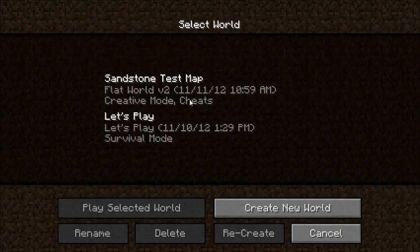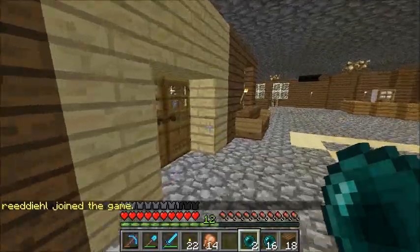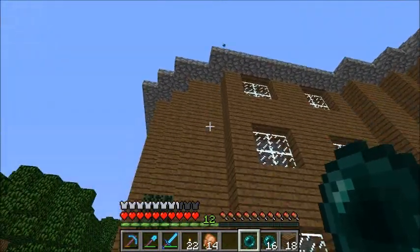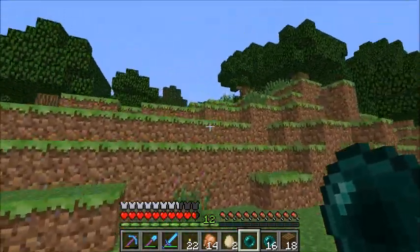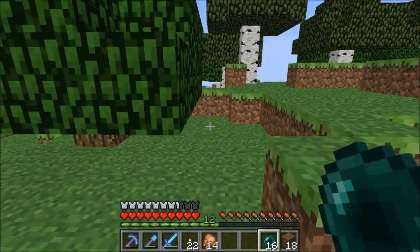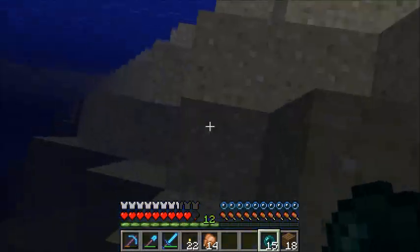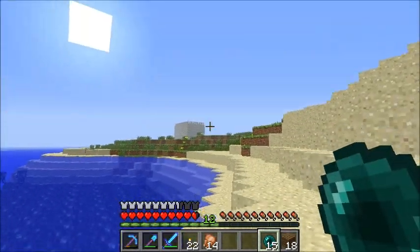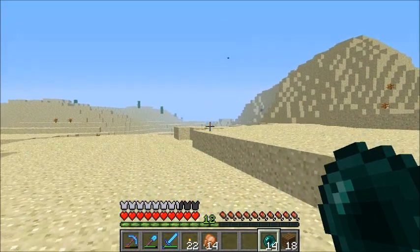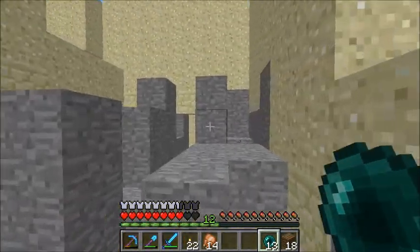Anyway, let's go ahead and head over to the location where I want to have this. I have some materials with me — we're going to get more obviously. I'm thinking it's going to be made out of sandstone. The reason it wasn't made out of sandstone in the sandstone test map is because it would look horrible put against the background of all the other sandstone. I'll pearl into the ocean over here — well, more like a gulf. If you hear anything in the background, it's just my friend playing Halo.